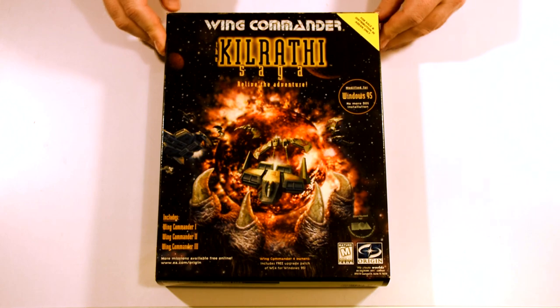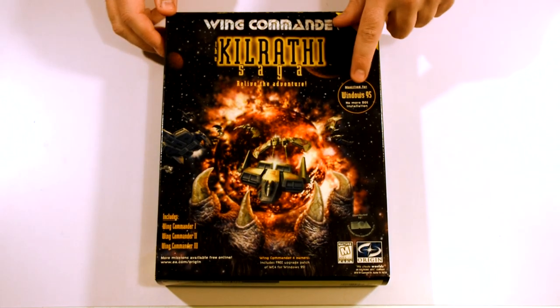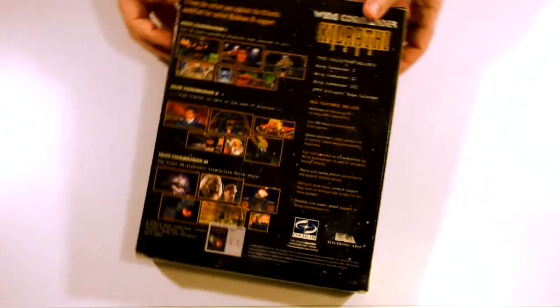This is the compilation of Blair's fight against the feline foe, and was released in 1996 containing the first three games updated to run on the still-new Windows 95. This brought a number of pros but also a few cons as we'll see.